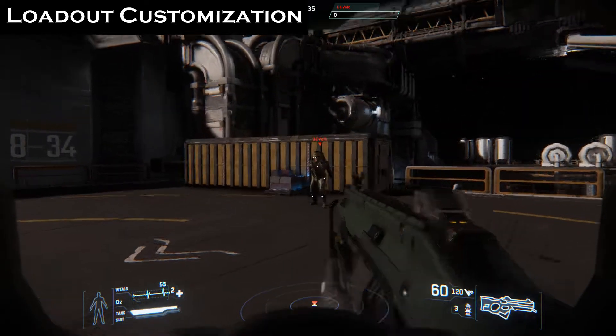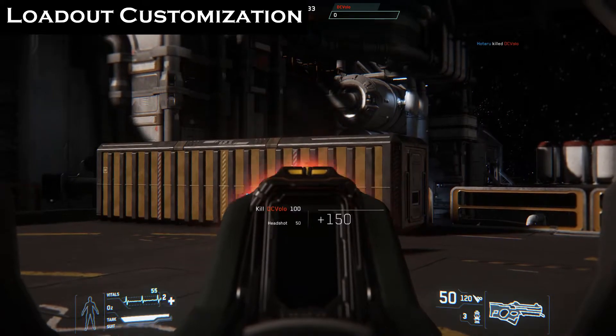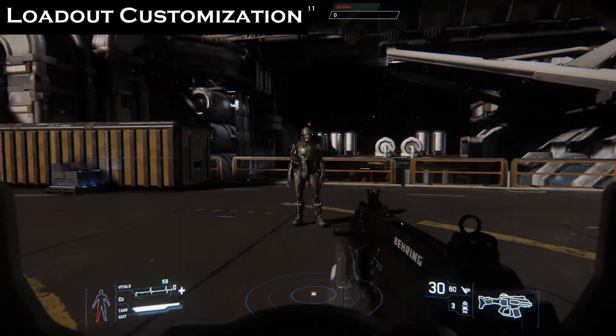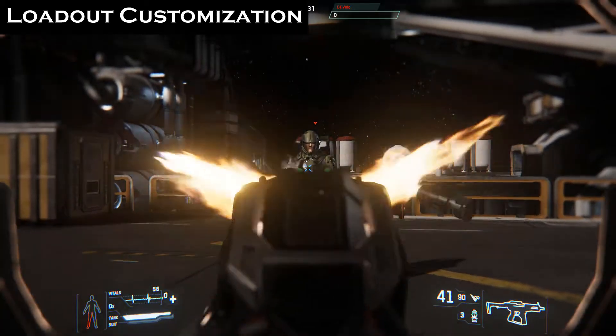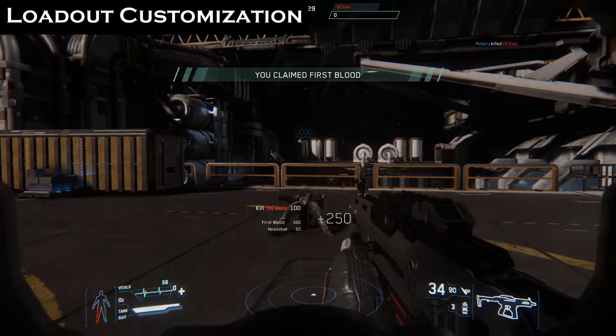Each weapon has its specifics. The Gallant Energy Rifle shoots with accuracy but has limited firepower. The P4AR is a ballistic rifle that favors firepower at the expense of accuracy. The P8SC is a ballistic SMG — it has more recoil than the P4AR.